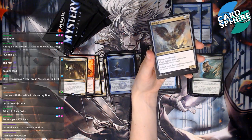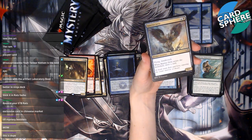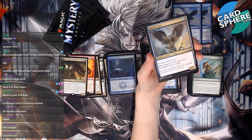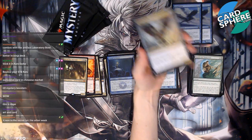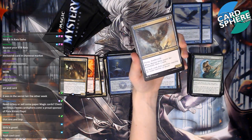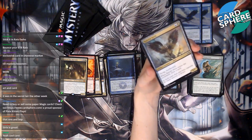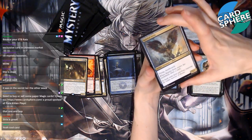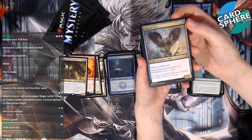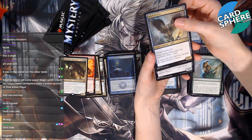Baleful Strix — it's an artifact, so it's not good... but wait, it has flying and deathtouch, and when it enters the battlefield you draw a card. This is actually a really good card! Also, this is by my favorite artist — Nils Hamm is my favorite Magic: The Gathering artist. It's too bad I don't play blue, because I just refuse to. It's just awful. But this card's good though!